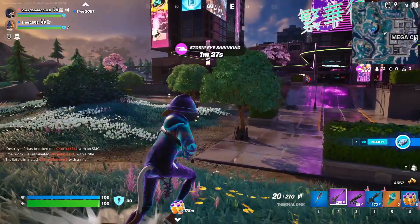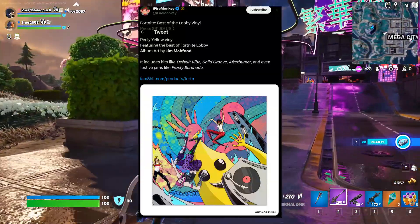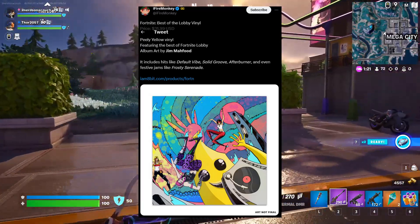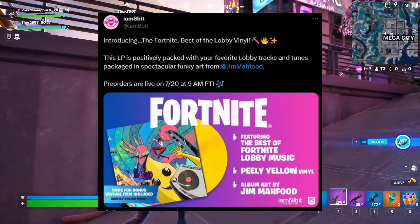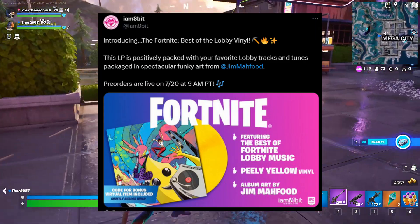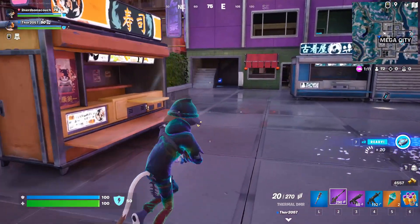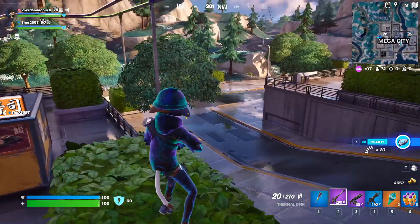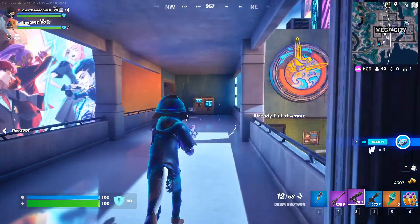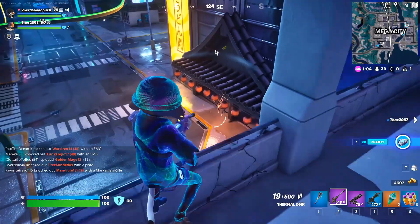Do you like lobby tracks enough to purchase a vinyl? Starting July 20th at 9 a.m. Pacific Time, you can pre-order the official Fortnite music vinyl put together by I Am 8-Bit! The record will be a Peely yellow and feature various lobby tracks from over the last six years. This vinyl will likely include a digital code to an unreleased wrap — we've got a link to that store in the notes below!